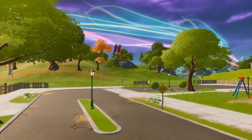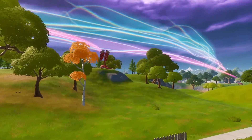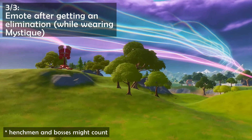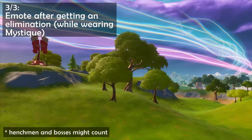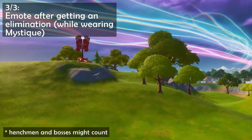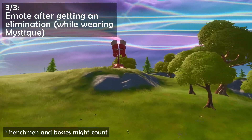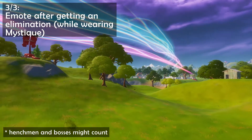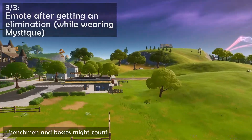The third step still requires the skin, so keep that on and head into another match where you'll need to eliminate an enemy and use the emote wheel right afterwards. Doing that will make the specific emote appear — use it and that should be the end of all her challenges. For this step you might be able to use a henchman or a boss, but I'm not completely sure, so just use an elimination from a player instead, which you can get really easily from Team Rumble.